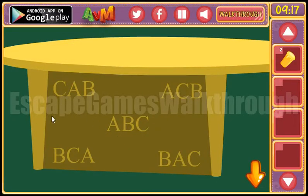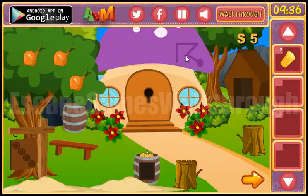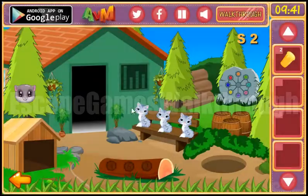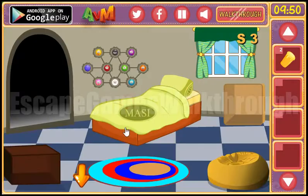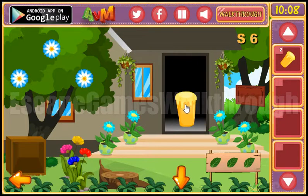And we can see here different letters, and here's another hint — it's an order to follow them. So let's look again: we have BAC, ABC, ACB, CAB, BCA, and this is for these birds. So let's call it ABC and move them. We have BAC. And we have opened the door.